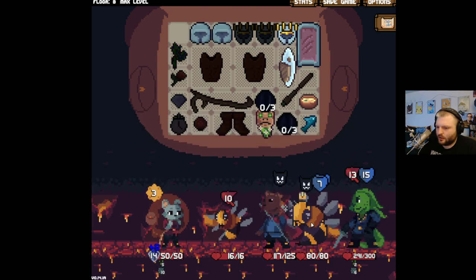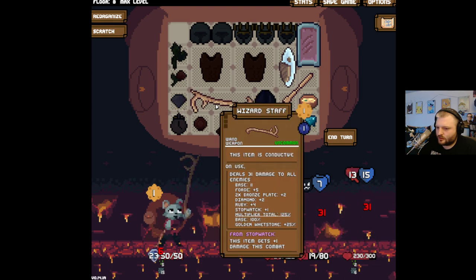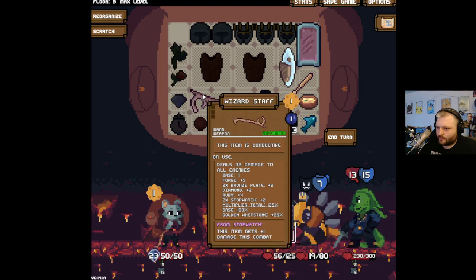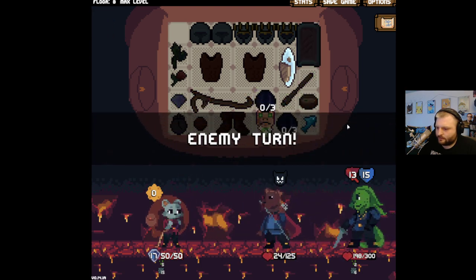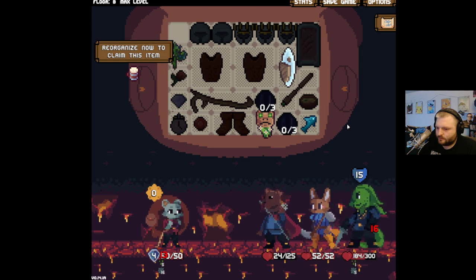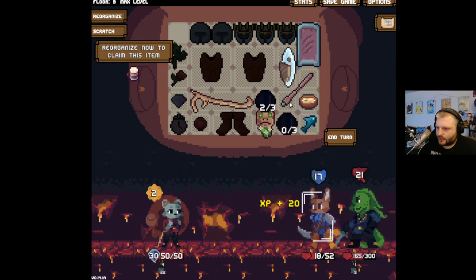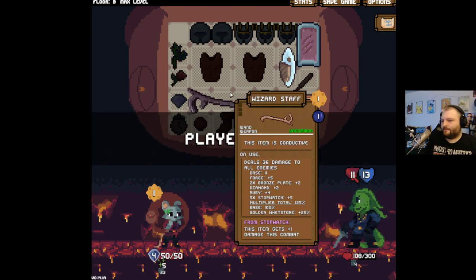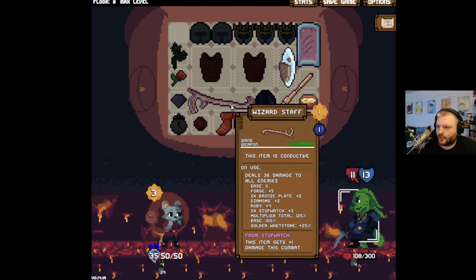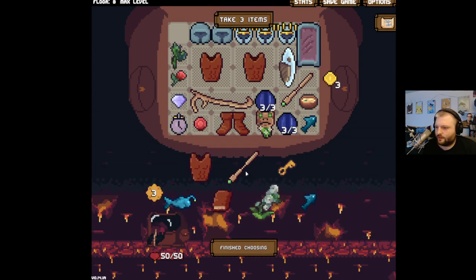They barely hit us at all and now we can do much more damage this turn by killing these guys. Yeah, I like that. You're dead! And we'll kill you too and then use that to heal ourselves up. Now we are fine — you're at four spikes. Get out of my life, we don't need that. What are you?